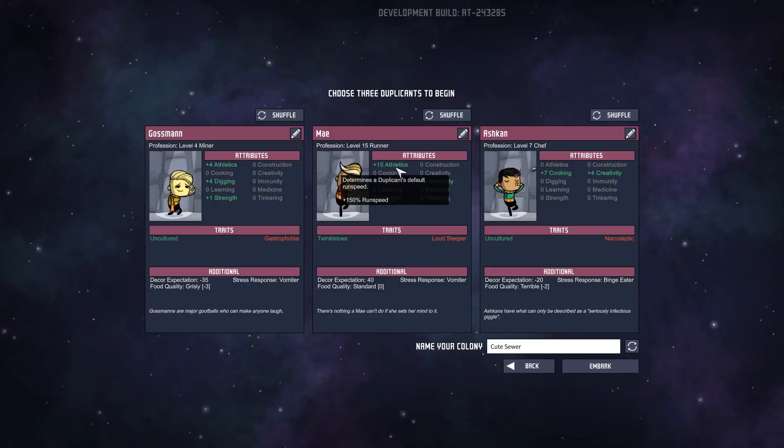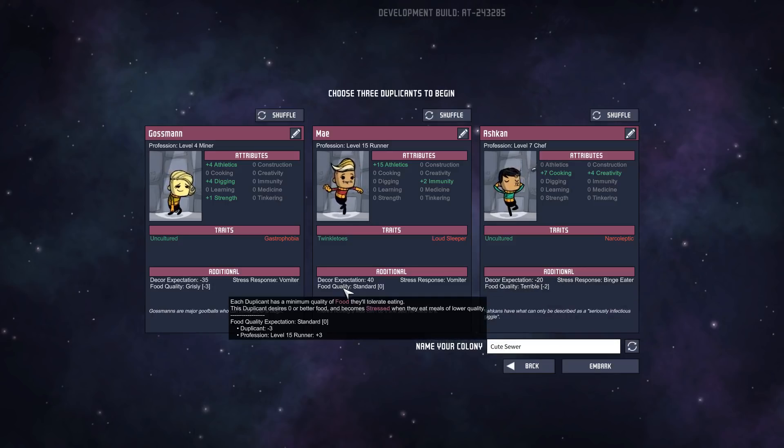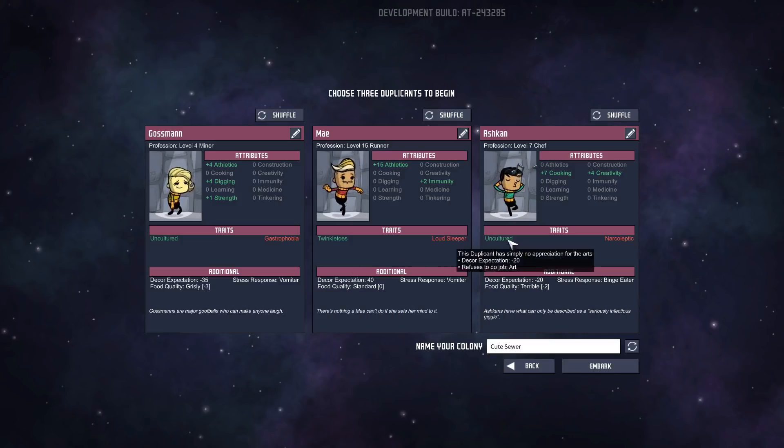Cooking might be good — I remember making endless supplies of mushloaf. Food quality — Grizzly? Oh, it's the minimum they'll tolerate for eating. She will only eat standard food, and her decor expectation is fairly high. So she's gonna get depressed pretty quickly. She's also a loud sleeper. As much as I hate to say it, I think we shuffle her out.